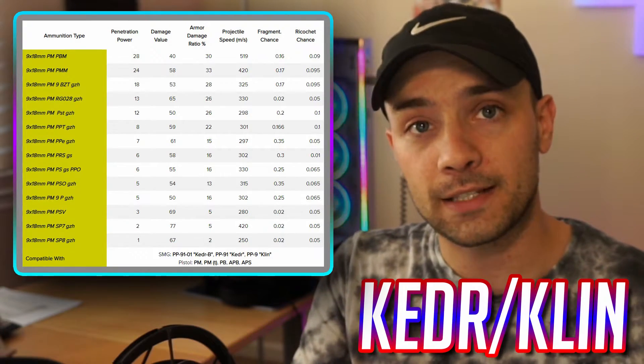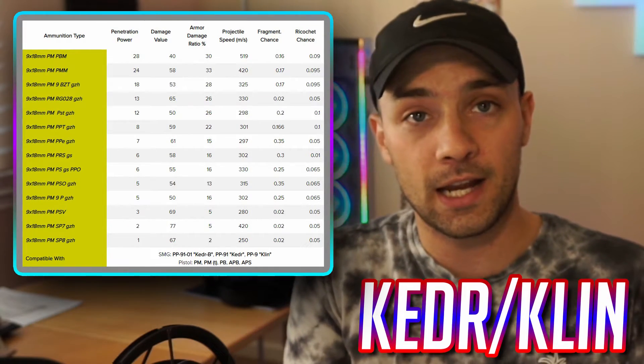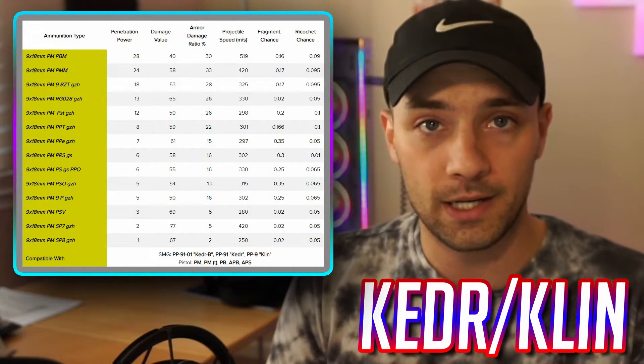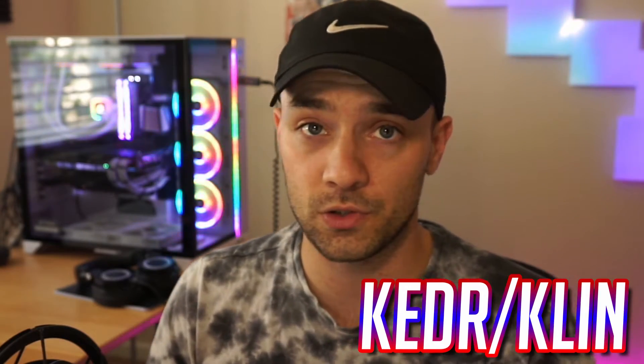When you black out somebody's leg, any damage taken on that blacked-out limb gets spread across the other parts of the body. With high flesh damage and repeated shots to a blacked-out limb, you'll eventually zero out their head or thorax. This is the same method people use to take down Killa, the Interchange scav boss — he's usually got his Killa armor and helmet which you can't easily penetrate, and you want to preserve that gear anyway since you can sell it for a lot.